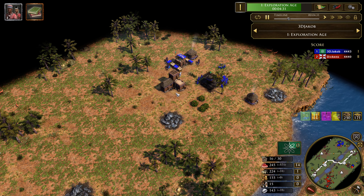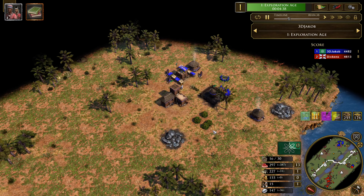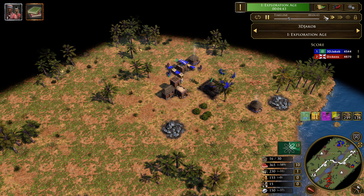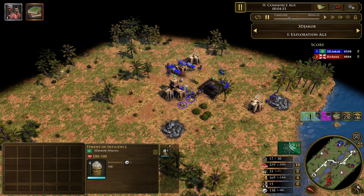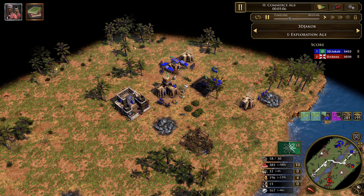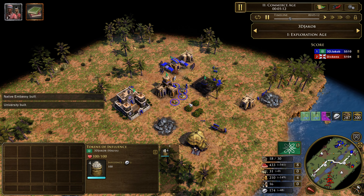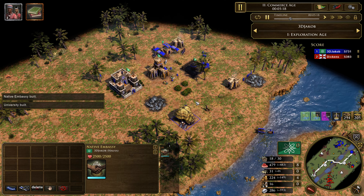When we age up with Berbers we get that native embassy, and that native embassy is also going to synergize quite well with the Yoruba strategy. We get the native embassy and we get the token of influence — 400 tokens of influence — which is actually quite good value because influence is worth a lot more than normal resources. Now we can go ahead and start training some Berber nomads.